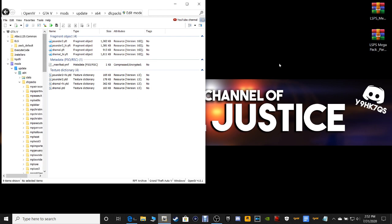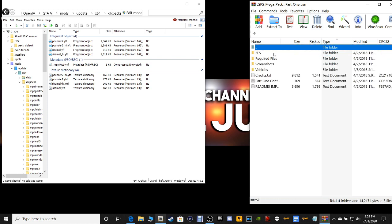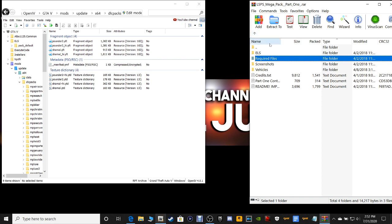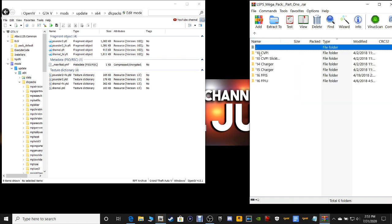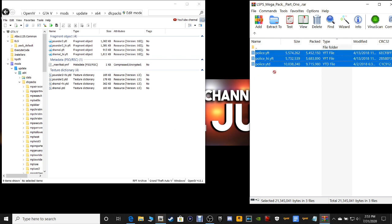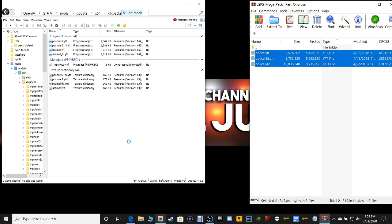Let's go ahead and open up this first pack and double-click on the LSPD MegaPack. There are going to be some required files we have to install — it's going to be our car variations, Vehicles.meta, and our car codes. There are pathways in the ReadMes for you. We're going to install the vehicles out of this pack first. Open up the Vehicles pack. We're going to start with the Crown Vic, so open that up, grab all the police files right here. Make sure your Edit Mode is on, then grab the files, drag them, and drop them.